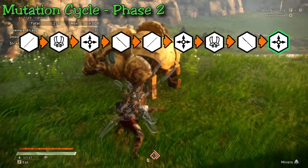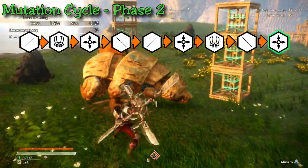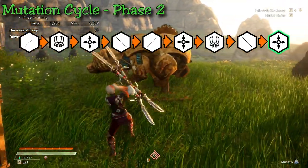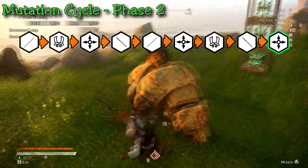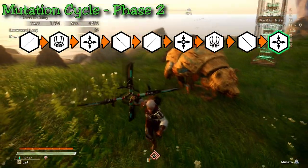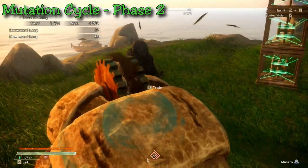After the polearm, you reach the final stage of the mutation cycle: another shuriken. This time the primary attack changes from a three-hit swing to a two-hit jump-and-slash attack — a very dramatic attack, not entirely worth getting to this point, but it looks cool. The damage is not the highest and you can only retain this form as long as you don't stow away your weapon, since the cycle resets afterwards.